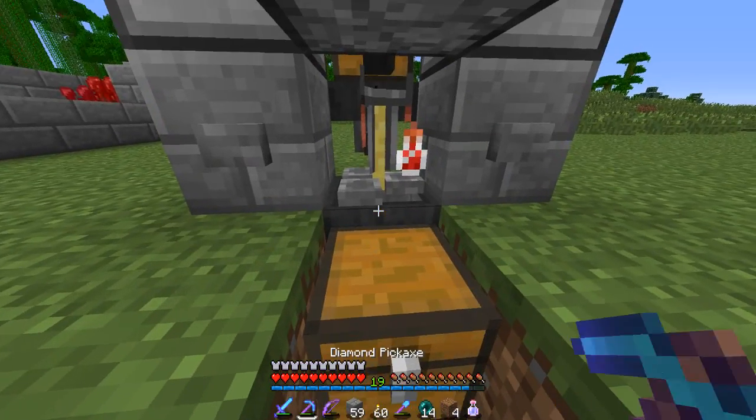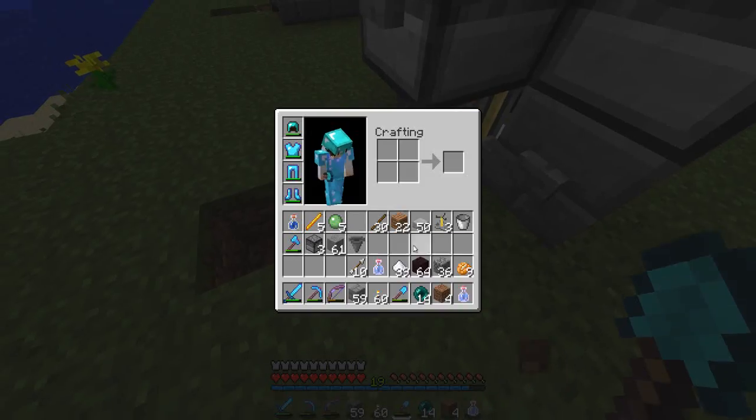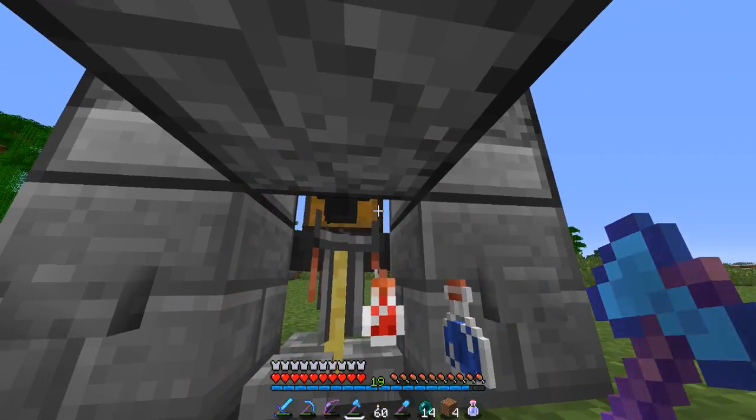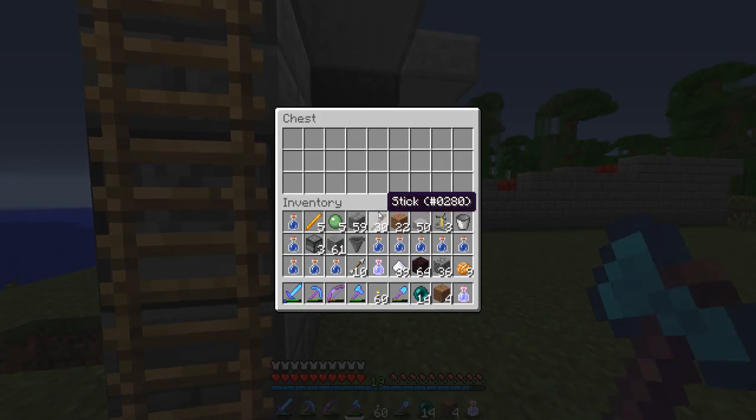We're going to need a comparator, aren't we. I don't know how to do that, so we're just going to kind of forget this — I'm sorry. Dang it, I didn't know you needed a comparator. I can't reach that either. Fair enough — we got our speed potions at least, that's good with me.